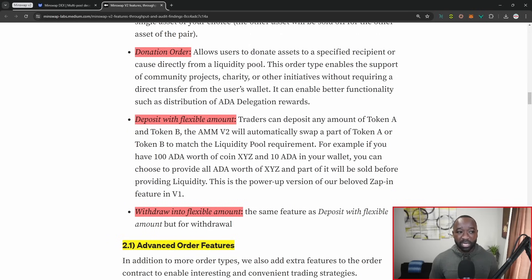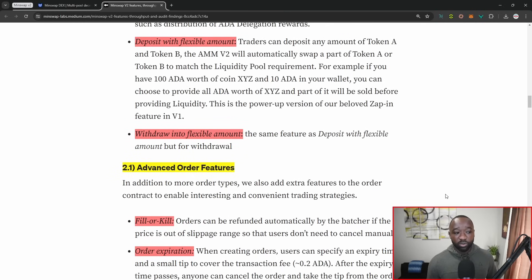There's also a donation order, which will allow for a bit of liquidity to be sent to a recipient's address directly from the liquidity pool. This allows users to donate assets to a specified recipient or cause directly from the liquidity pool — enabling the support of community projects, charities, or other initiatives without requiring a direct transfer from one user's wallet to another. There's also a deposit or withdrawal with flexible amount, which will basically allow the user to deposit an amount that gets zapped in or out of a liquidity pool, making it easier to deposit or withdraw funds as you see fit.